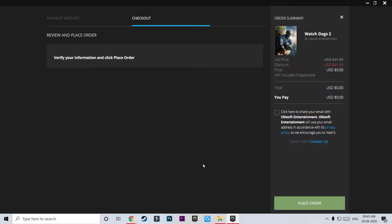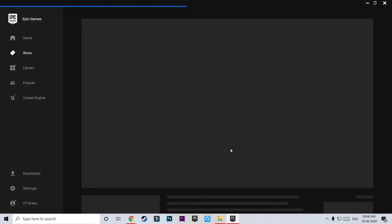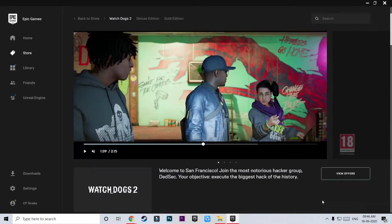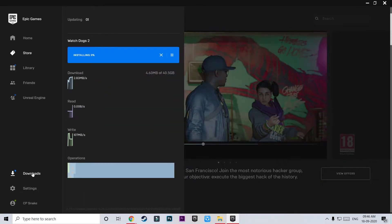Just click on Get and it will load your order and ask you to check out. Make sure that it says USD 0, meaning you are paying nothing and you don't need to fill in any banking or other details. As soon as you click on Place Order, it will say Install Now. Click that button, choose your install location, click Install, and there you go — it has started downloading.